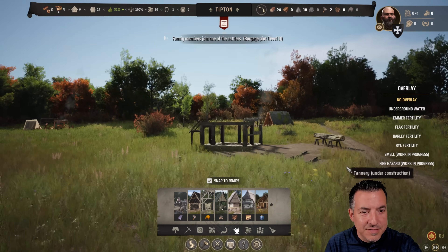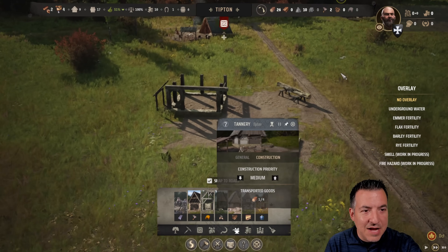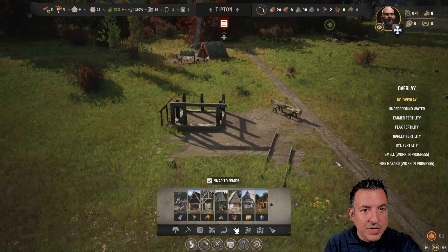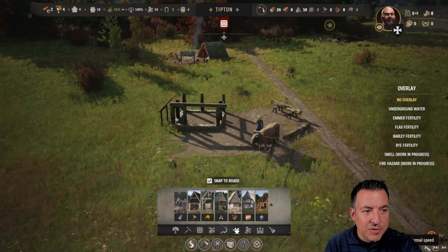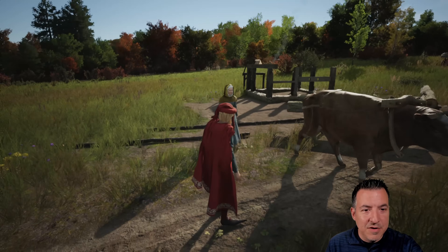We've got our first new family moving in, so that gives us another worker — every time a new family moves in we add one worker, but we're also feeding an entire family. I'm zooming in to watch this tannery be constructed — they're bringing the needed resources right now. Once they do that, people will come and start doing the work, and I'm going to get a ground-level view of it as it happens.